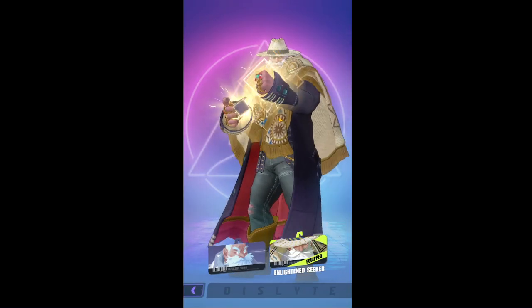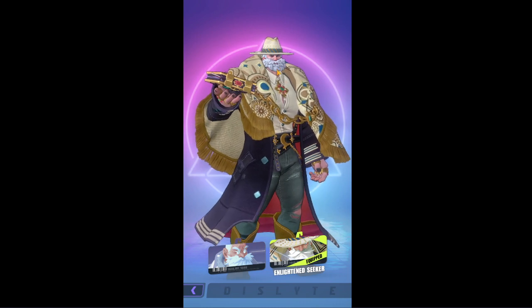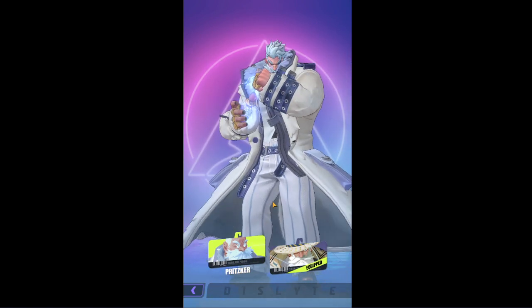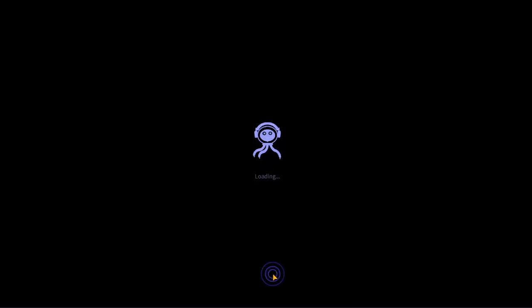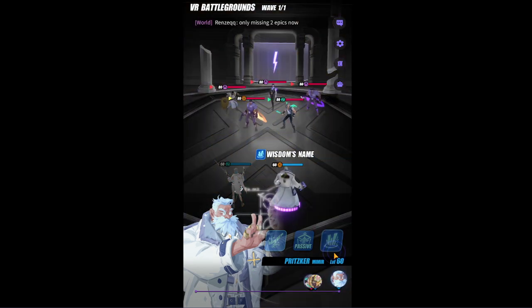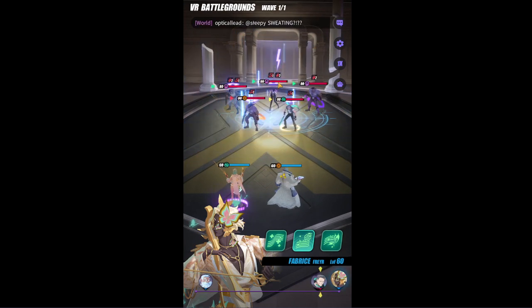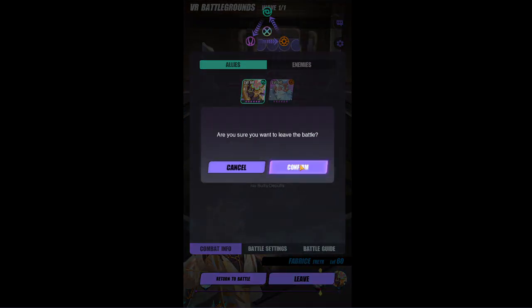This is the skin design for Prisker — shorter beard. The normal one has a longer beard. This is the normal skin. If you look at the skill effect...